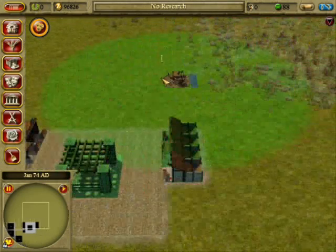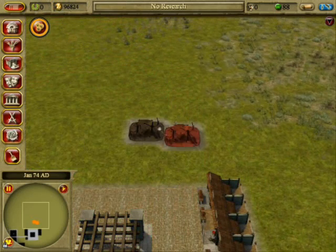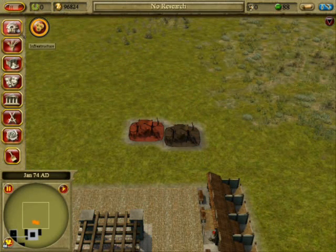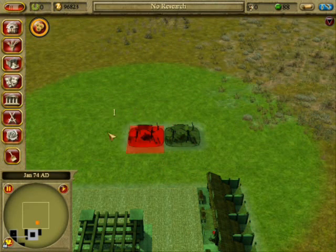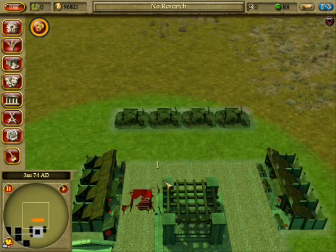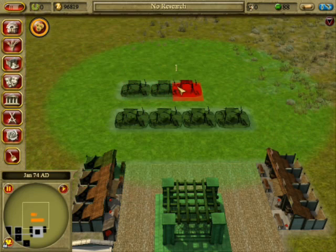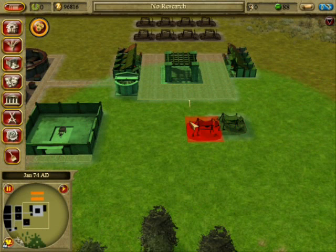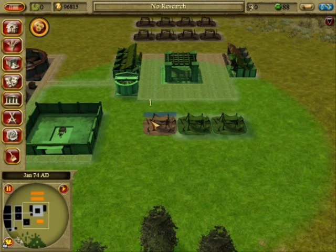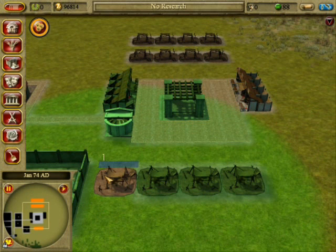Now we're going to build our houses with rows of four going across. We'll go ahead and delete that — you don't have to, but I do anyway. Then make a second row behind it with a lot of space in between them. This is for the wells that you're going to put in between the houses, unless you have direct water from lakes or rivers.